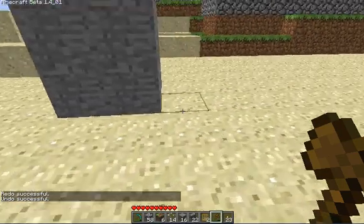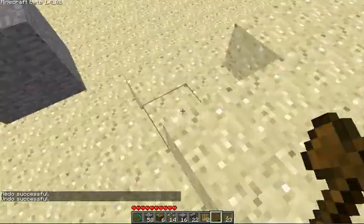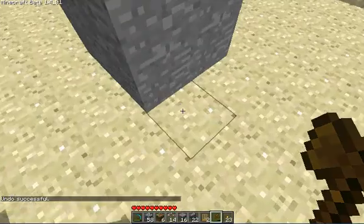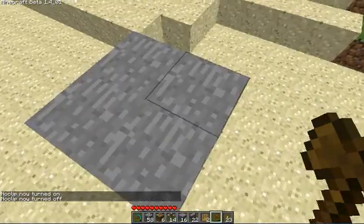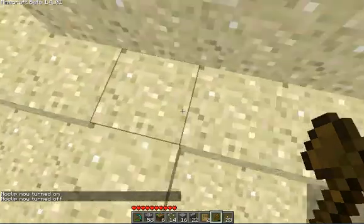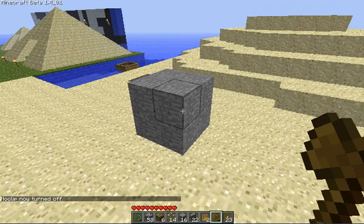Now if I do this — okay, it's back. Let's say I want to turn those into something like sand. The item ID for sand is 12. You can look up the item IDs on the Minecraft forum page — just search Minecraft item IDs in Google. I think it's Minepedia that has that list, or Minecraft Wiki. So if I want to replace those with sand, I do //replace 12.